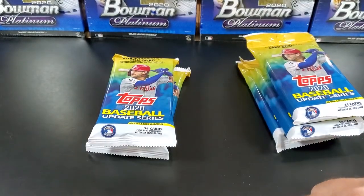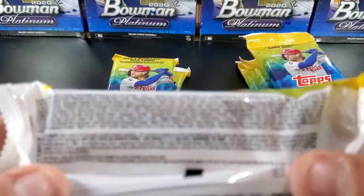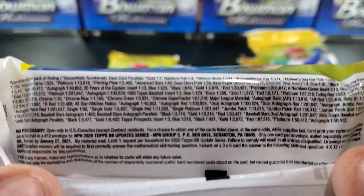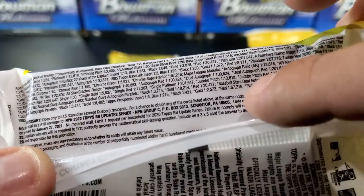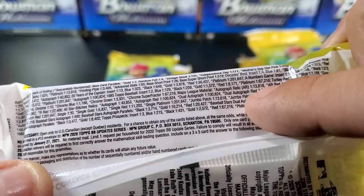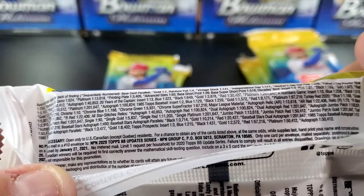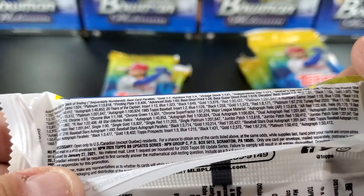Let's get to the odds here. See if I can get that to focus. There we go. So you've got quite a few different inserts that they offer in this series. Some of them have pretty ridiculous odds — like Dual Autograph Red, one in every 201,647 packs. That's an awful lot of packs to be opening up. So they do put them in, but they're not quite that common.